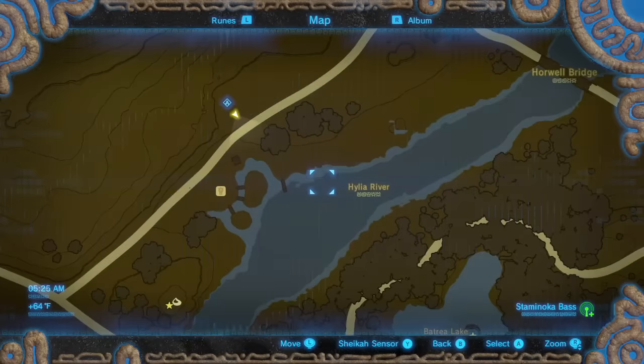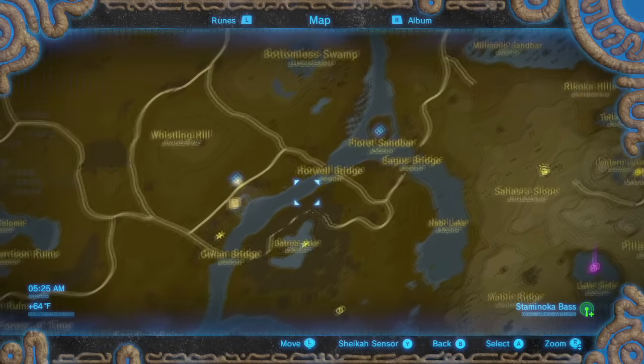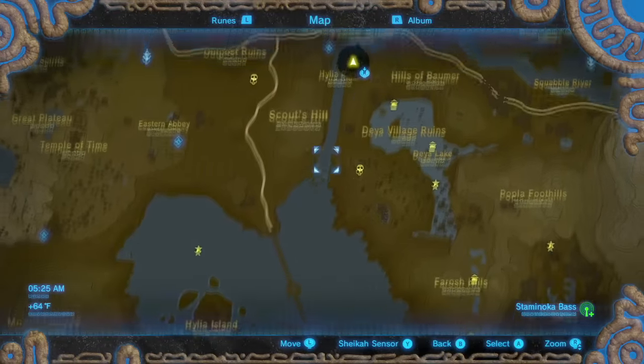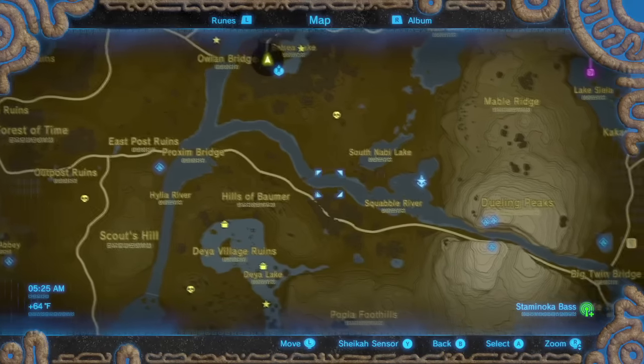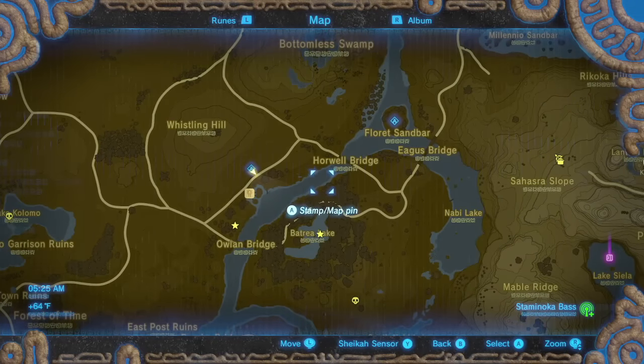This river — the Hylia River — basically goes from up here all the way down here. You can follow it into the big lake if you want, but I find it's best to take the left at the fork and follow that river. We're just going to go up and down the edges of the river and see if we can find these bass.